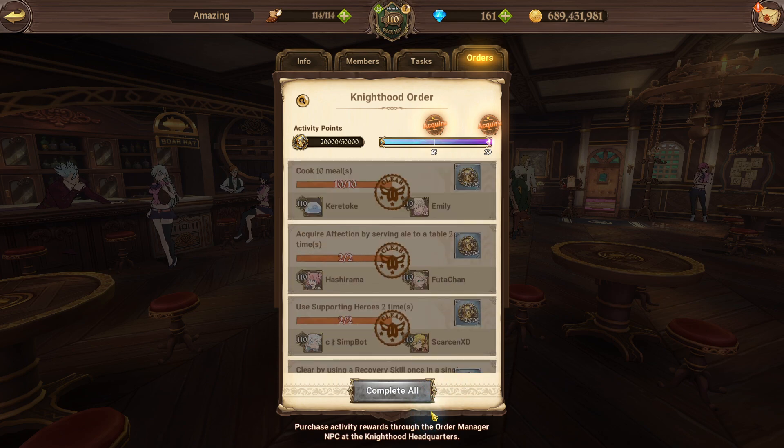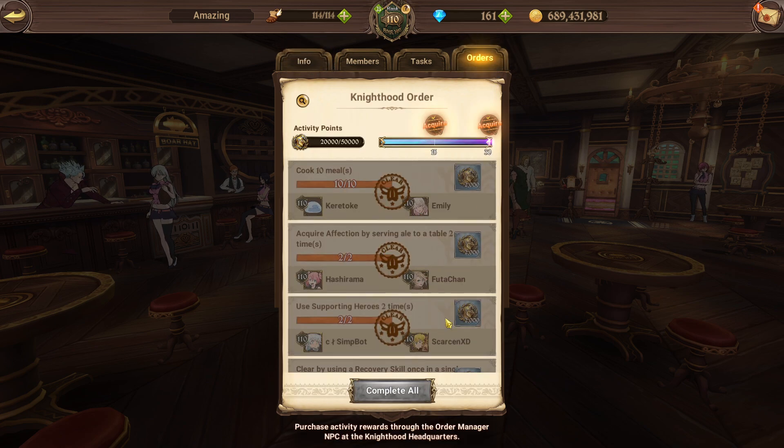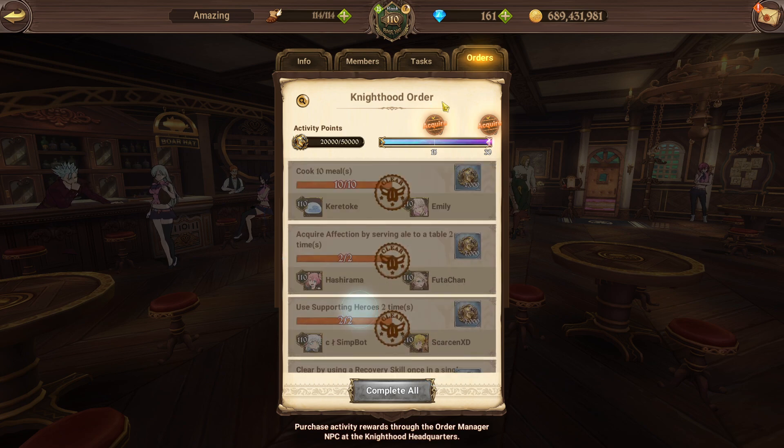This system came out during the fourth year anniversary. It's gonna be available forever now - it's just a reoccurring event. The way it works is that if you're in a Knighthood - this is my main guild on my global account - you and your Knighthood members are gonna be able to clear missions to actually get some activity points and some guild coins as well.